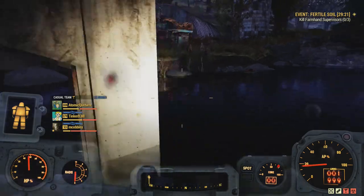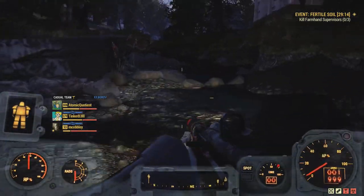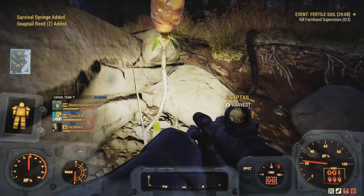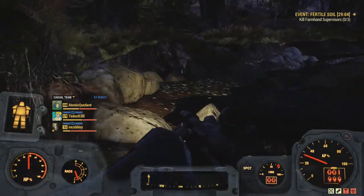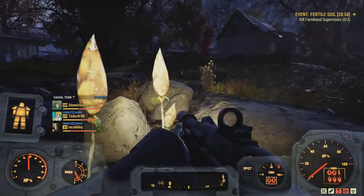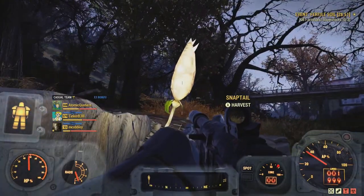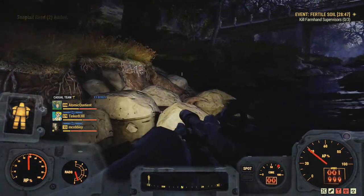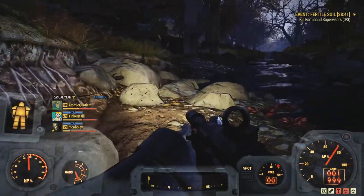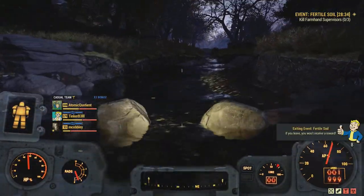Just on the other side of this bridge there's going to be a couple here as well. We should exit the event shortly. Just keep an eye along the banks here. There's some here that have already been picked — well, some servers are just different; they don't spawn every time, even though you haven't picked them in 20 hours or someone else has picked them. Even on a private server you might find that.